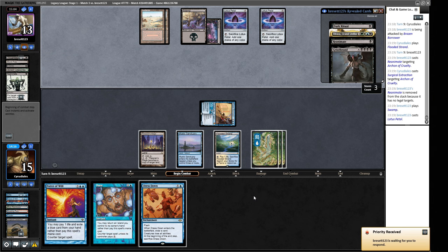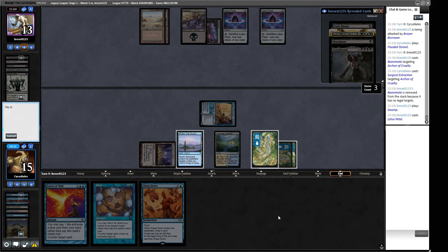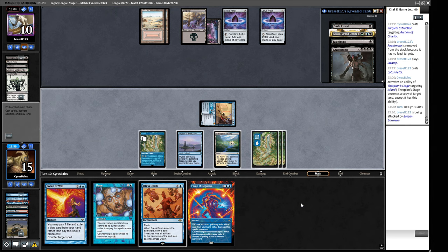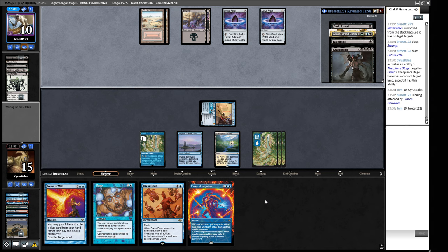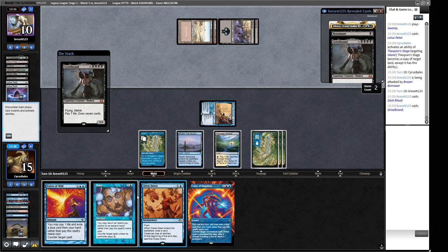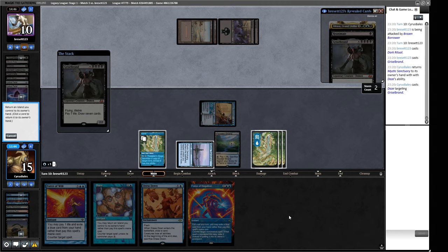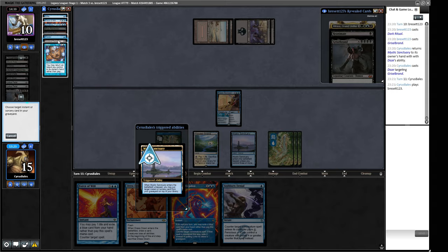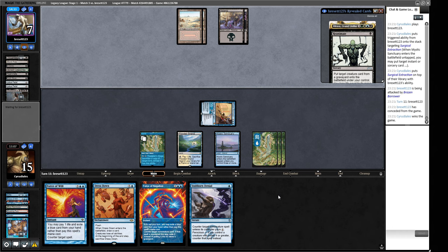We do have an opportunity to turn this into an Island. A Force of Negation — not unhappy to see that. So if they do the Dark Ritual line, we can just stop that with a Daze. We have so much permission in hand right now. Here is the Dark Ritual — this is a Griselbrand with no mana floating. So we will Daze this, picking up our Mystic Sanctuary so that we can then get our Mystic Sanctuary doing stuff. Stubborn Denial — I'm happy to see that one as well. Our Stubborn Denial isn't looking great, but we can pitch the Force of Will. The concession — so we have locked in the positive record!